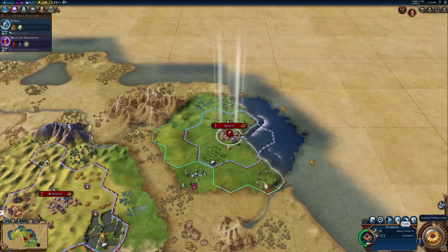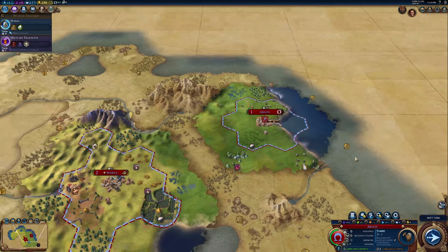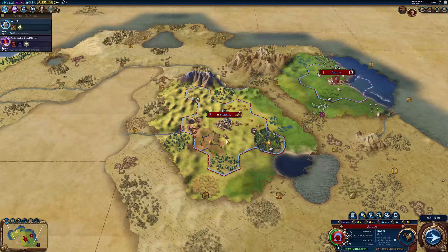You guys can fortify that area. We're going to need a trader, so let's get the trader - it's going to take 23 turns for the trader, but that's fine. As the population increases, that number should also decrease, because the more people you have in your city, the faster everything is able to be produced.